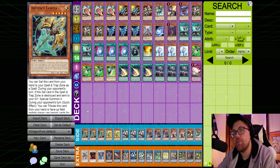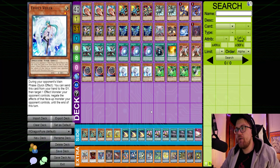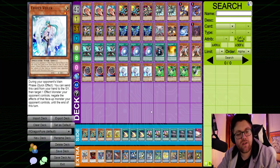For those wondering why I wouldn't put in Artifact Lancia — I don't think Lancia really hinders Flundereeze from playing too much. I think we're more concerned with their initial setup rather than their follow-up. When I go first in this matchup, I personally put in the Artifact Lancias over the Nibirus. However, when I go second, I don't think it's usually worth it.